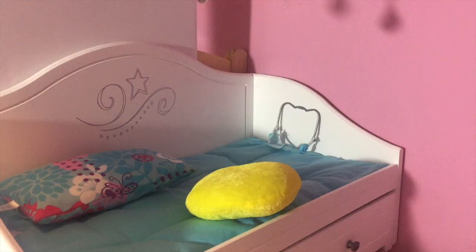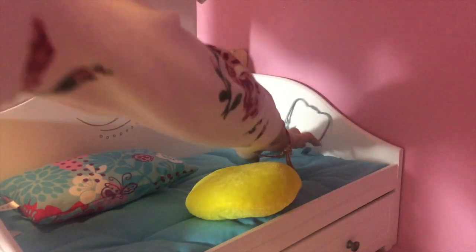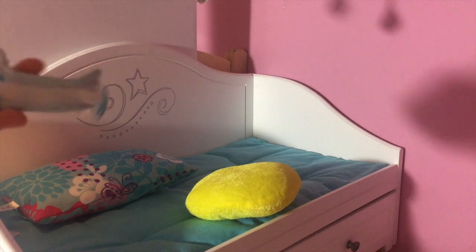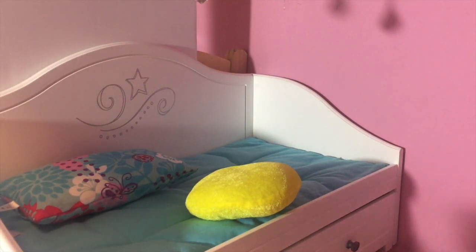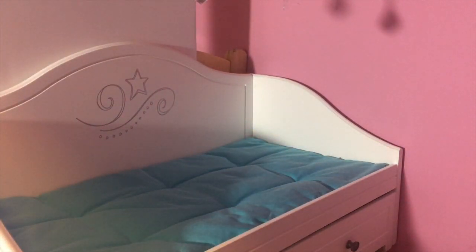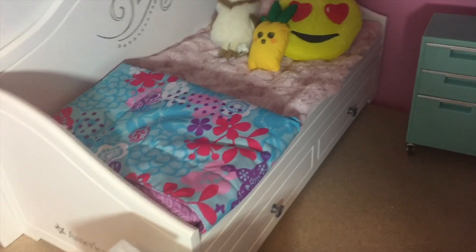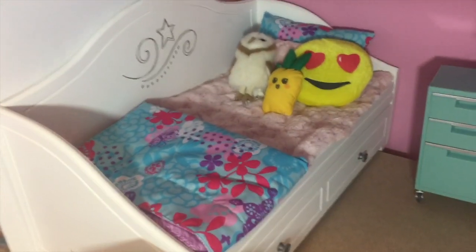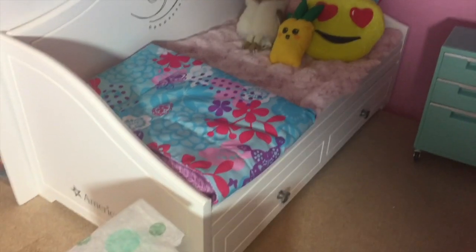It opens like that. And then here we have Selena's little mouth guard. Since I put little braces stickers on Selena's mouth already, she has all this dental stuff. Here we have this pillow that I won't be using, and just the mattress. So let's start with the blanket and just get it on. Here I put on the bedding and it looks cute. I really like how it turned out. So let's work on the bedside table.